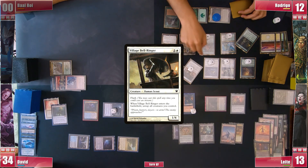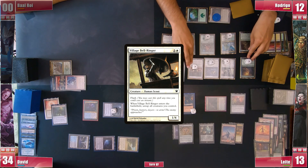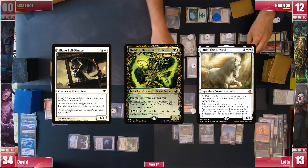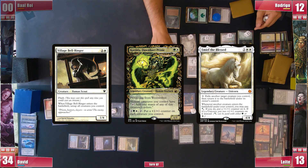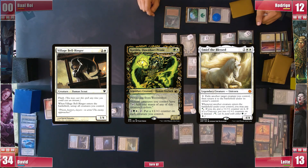Bell-Ringer is blinked, untapping his creatures, and since the combo seems clear Rodrigo now proposes a loop where he activates Emiel targeting the Bell-Ringer again but this time floating mana with his other Human dorks, generating infinite mana. With the infinite mana he now activates Catilda infinitely to put a quadrillion +1/+1 counters on his creatures and passes priority.